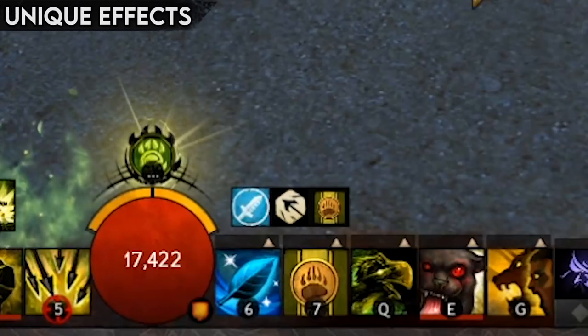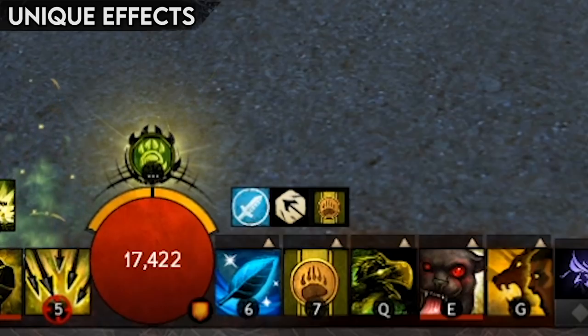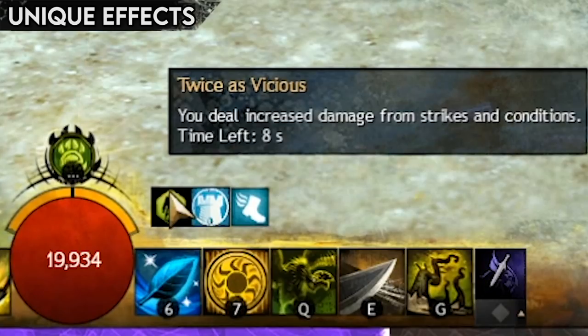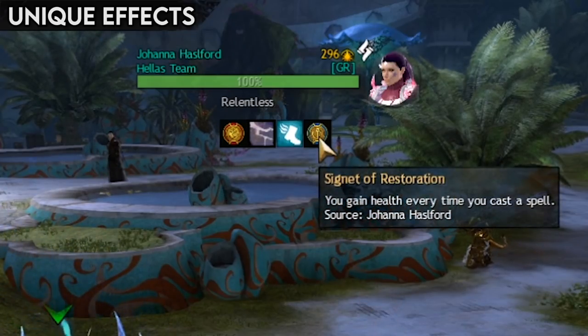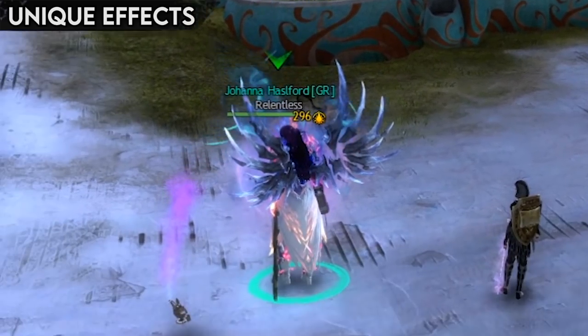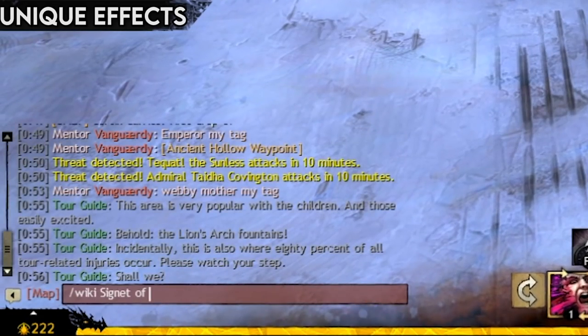There are a bunch of effects that don't fall into the category of condition or boon, and often have a unique effect like causing your next attack to turn an enemy to stone, set them on fire, increase damage by 5%, or adding some bonus stats. If you see an effect on you or another character, you can mouse over the icon to see its name and what it does. If you want to see what profession or monster applied the effect, use the slash wiki command in chat to find it.